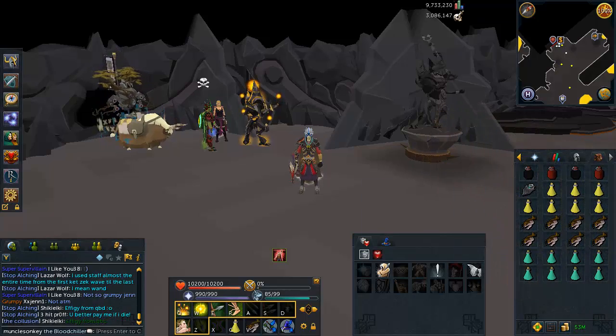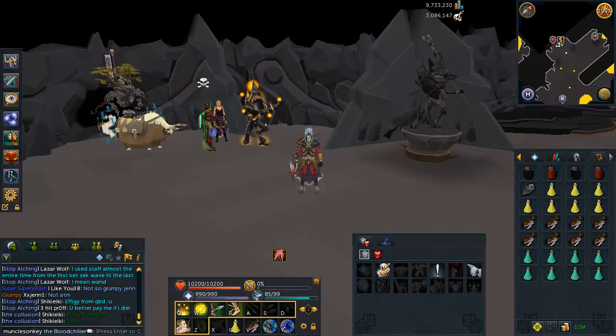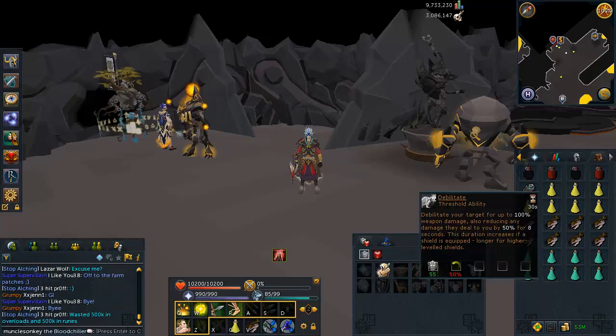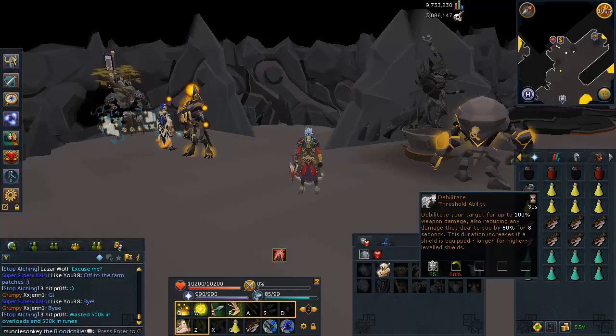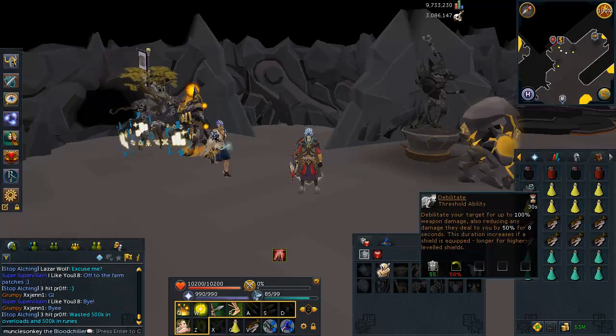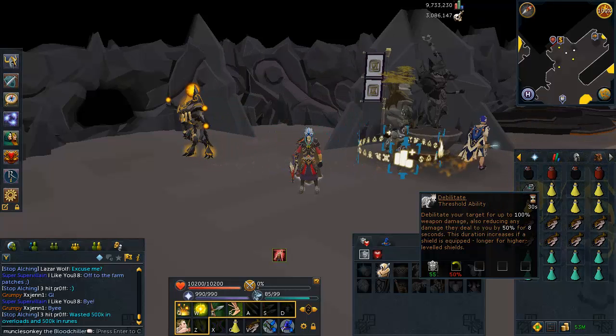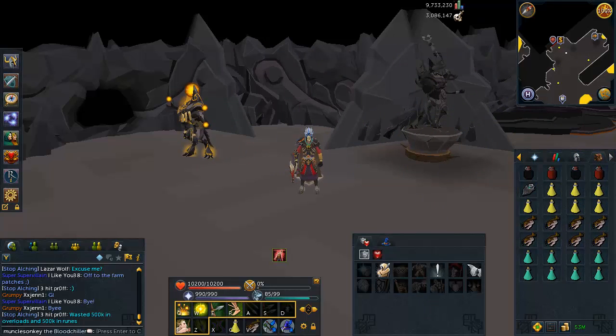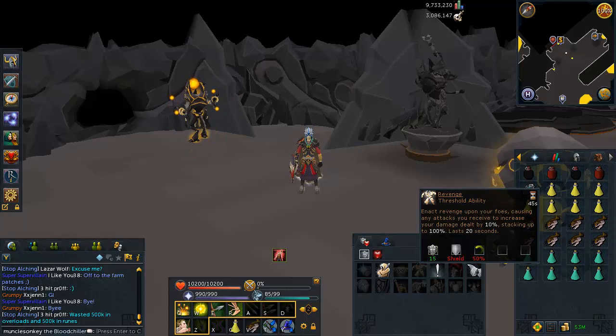You want to have your defensive ability book open. The two abilities that are going to help the most against the mages are: first, Debilitate. When you use it against an enemy, any damage that enemy deals to you is reduced by 50% for 8 seconds. So if you can kill that level 360 mage within about 10 seconds, his damage is reduced by 50% for most of that time — you'll take a lot less damage from mages.